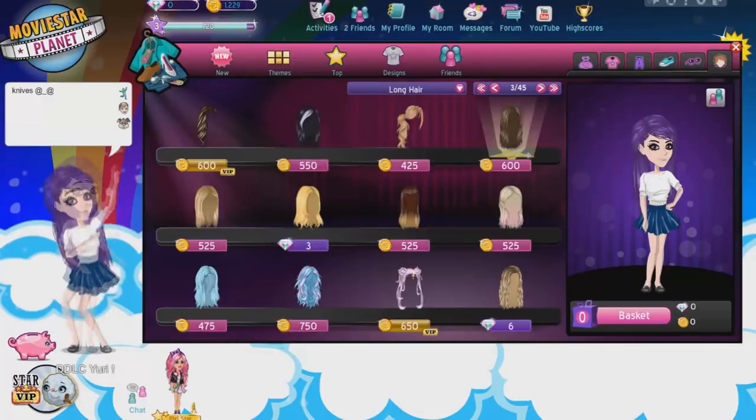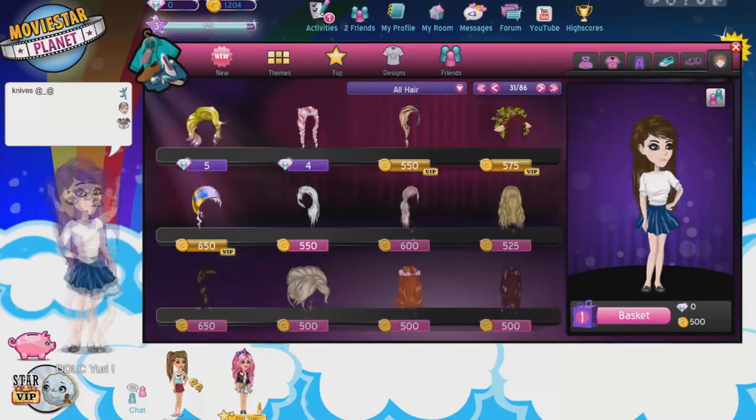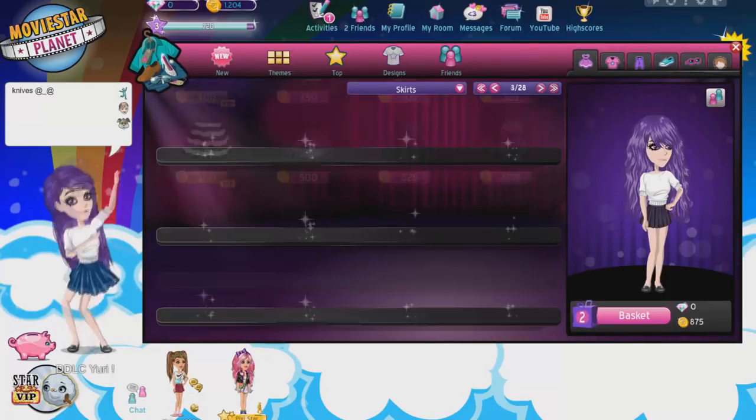Here I am collecting the gifts and doing all the starter quests because I am broke AF and I need all the Star Coins I can get. Finally, we made it to the shop. It was pretty hard to replicate the hair and because I didn't have VIP. However, in the end, I did choose this hair which was 500 Star Coins. And it was now skirt time — I decided to choose this one in the end.